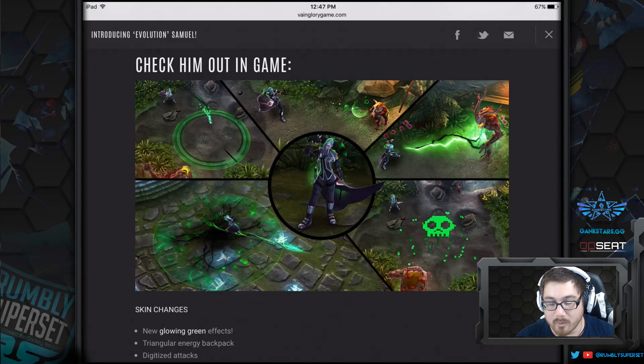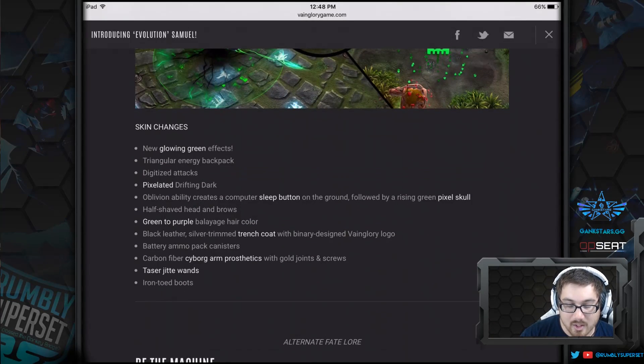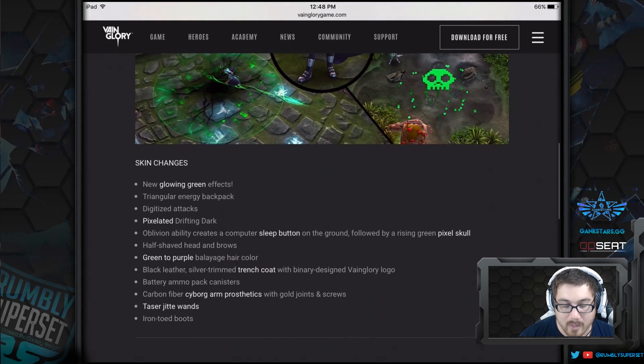Also, if you haven't noticed, the top middle shows he has the Vainglory logo on his trench coat, which is a really cool touch. This skin should be showcased at E3 because it has the logo, it looks sick, and it adheres to the gaming demographic. I think that'd be really cool — I don't know if they did or not, but it would make sense.